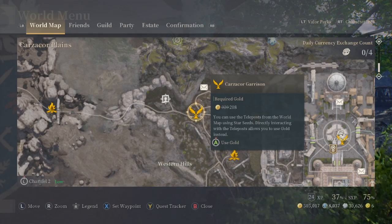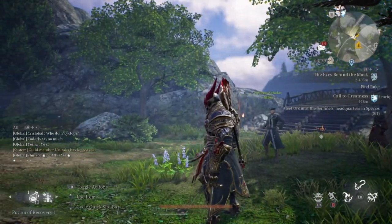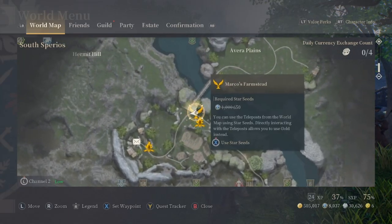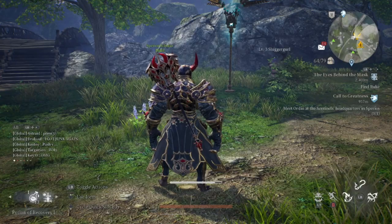Teleporting costs gold, but if you have valor perks or a prestige rank it reduces the price — valor perks reduce it by about 25 flat, and prestige rank reduces it depending on your level. If you're not at a teleport post and need to teleport, you can use star seeds, which costs a bit more than gold. Since star seeds are such an important resource in the game, you might not want to do this, but it also gets reduced by valor perks and prestige rank.